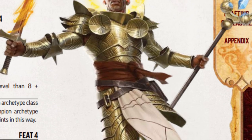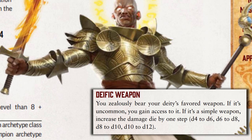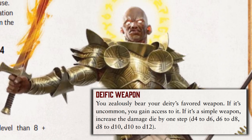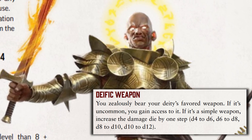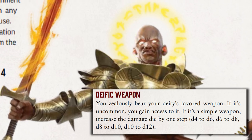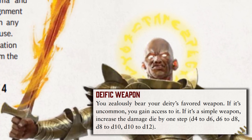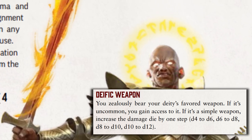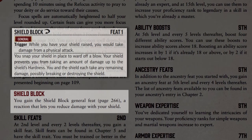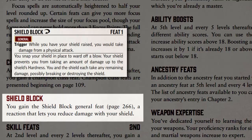Champions have access to a specific weapon depending on their deity — this is their deific weapon. Even if the weapon is uncommon, the champion will still have access to it during character creation. If the weapon is simple, its damage die is also bumped up one step, so a simple deific weapon that is normally a d6 would be improved to a d8. While the rules state that champions have access to their deific weapon at character creation, some GMs may have you start without it. The final say is up to the GM, but the champion should hopefully have their deific weapon sooner in the campaign rather than later. All champions also begin with the shield block general feat, which allows them to use their shield to reduce incoming damage as a reaction, so long as they already have their shield raised.